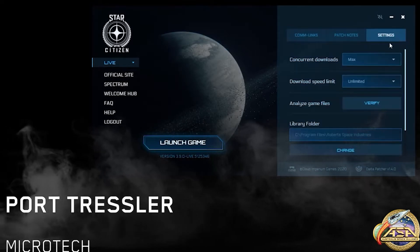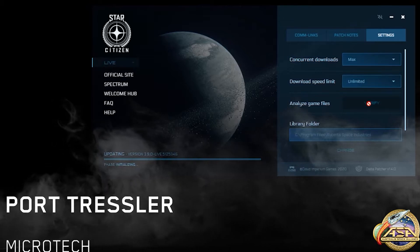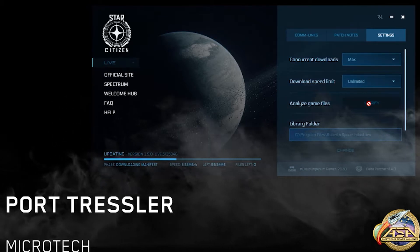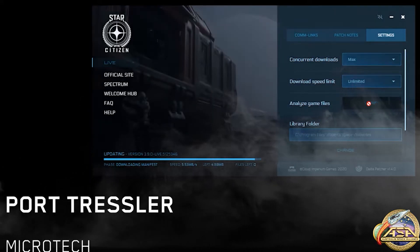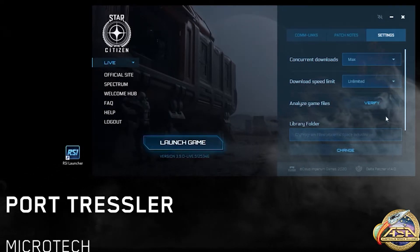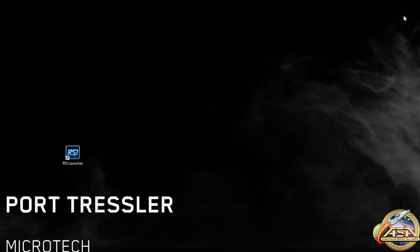Firstly, open the RSI launcher, go to the settings tab and click verify. If this doesn't work, close the launcher by clicking the X on the top right hand corner. Try again.